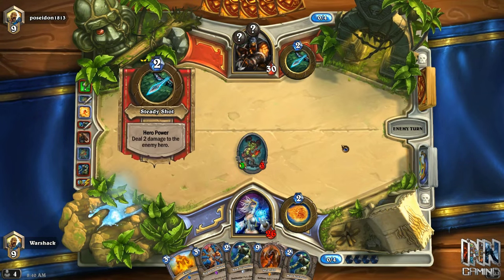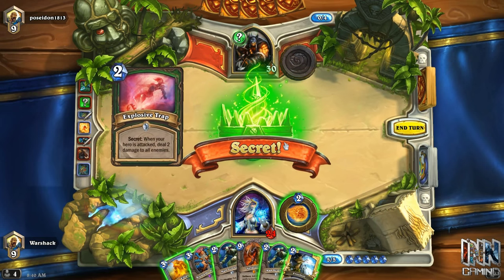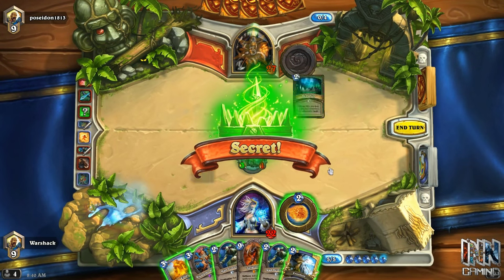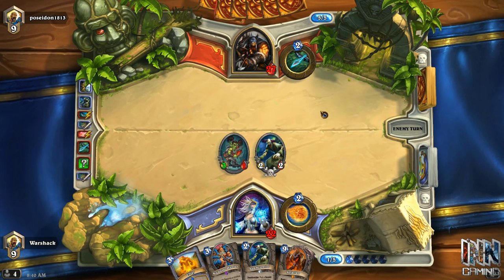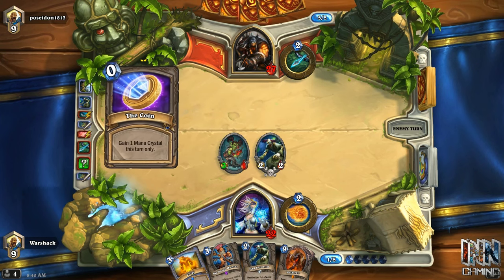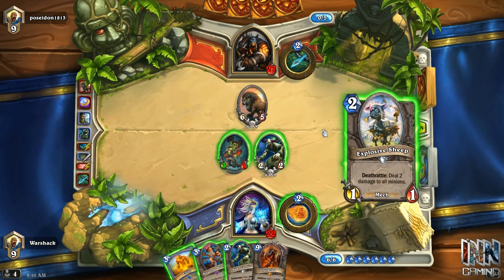Tip number three is something you need to pay attention to if you're going first — when your opponent is going to use their coin. Going second with coin, this doesn't apply. But going first, pay attention. I'm going against a Hunter here and he didn't coin out the Mad Scientist on turn two, didn't coin out an Animal Companion or a Houndmaster. He's been holding onto it. Normally a Hunter is very aggressive and always coins out something early. Because he didn't, I can only assume he has late-game cards — and the late-game card in a Hunter deck is Savannah Highmane. And of course, we see the coin into the Savannah Highmane, which is a huge play.